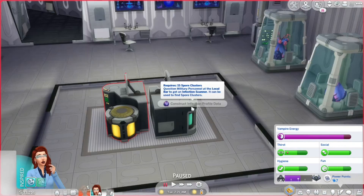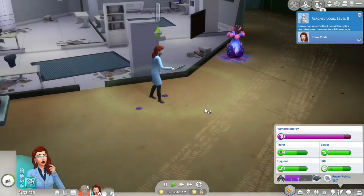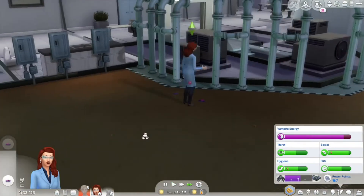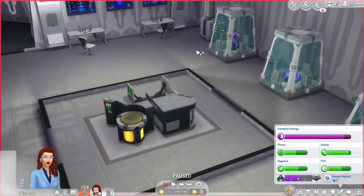Spore clusters can be used on the chemical analyzer at the secret lab to construct useful items. We need to grab all of these — it requires 15 spore clusters. Snow reached logic level five and can now collect fossil samples and analyze them under a microscope. Let's go back downstairs to construct the infection profile data.